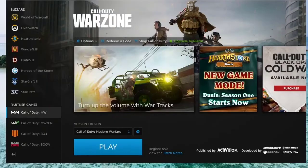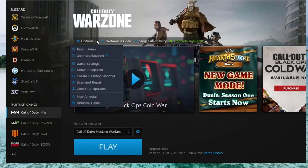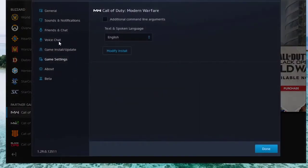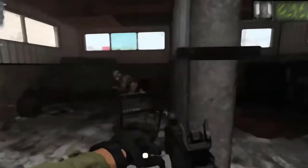Open the Battle.net launcher and select the Call of Duty MW game in the left panel below Partner Games. Select Game Settings and enable additional command line arguments. In the box, enter minus D3D11 and click the Done button at the bottom. Run the game again and see if the dev error 5759 returns.